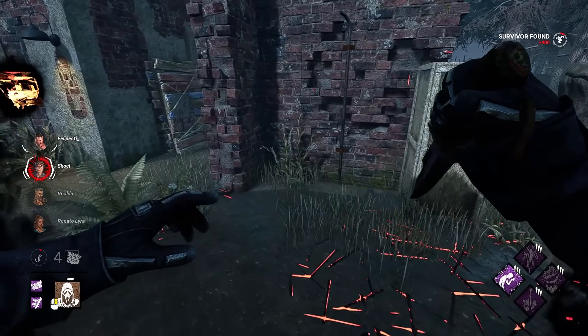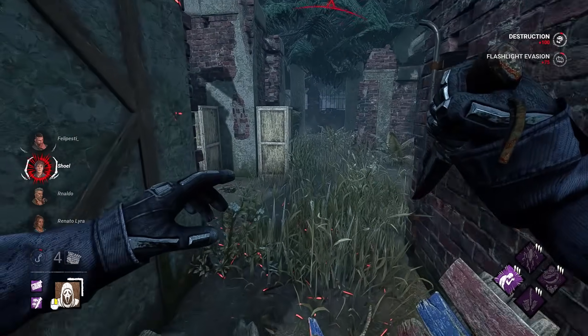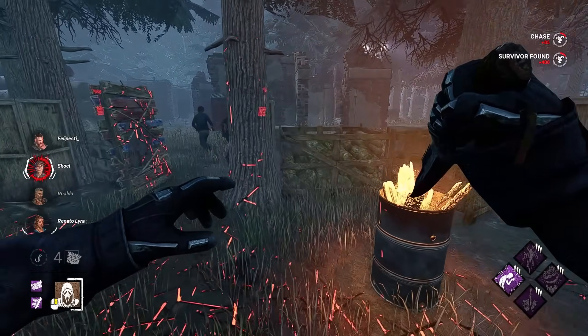Hey buddy, yeah he's going to pre-drop hard. If I can down him though, force hesitation. If we have everyone around us, force hesitation could go really, really hard here. I don't know if I'm going to be able to though.